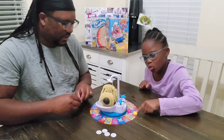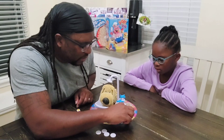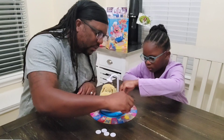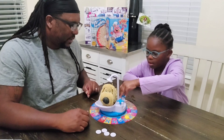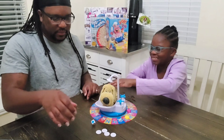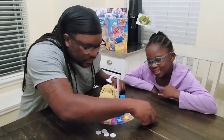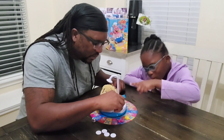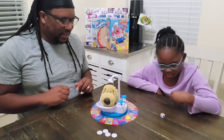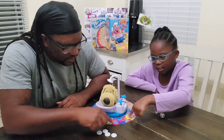Myla's turn — she has yellow. Myla, that's a dog bone, you got to twist it. Twist it one time, two times, the other way. It didn't do anything — you're lucky! My turn is blue, so I go all the way up here, and it says paw print one time. Myla's turn — she gets pink, which is purple. Dog bone twice.